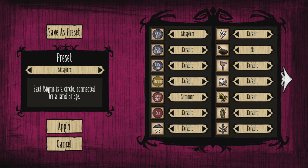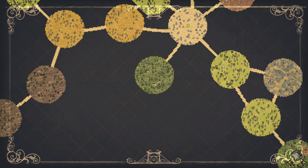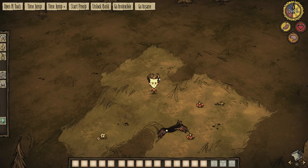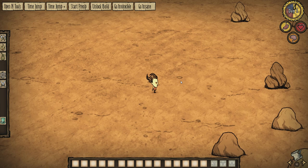Next we have Biosphere, which has each biome connected by a land bridge. Let's have a quick look at this one. It looks like it might have started in summer again. Looking at the map — wow! It's got different biomes on these little islands, and you basically just have to find the bridges to get across to the other islands. There's the bridge off this one — let's teleport across it, and then you're into a nice quarried area.